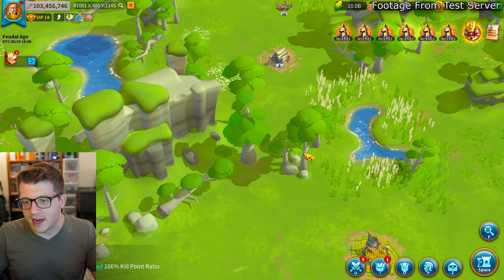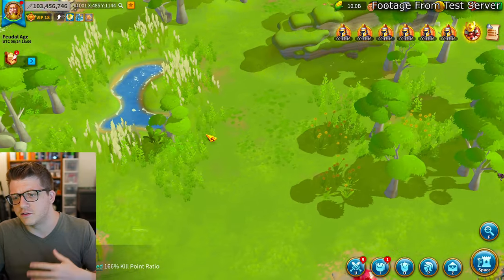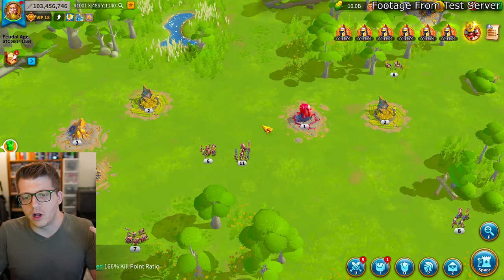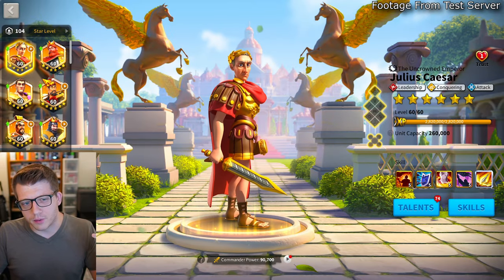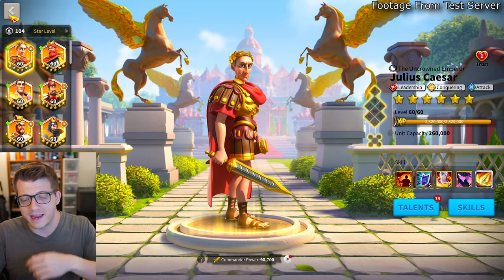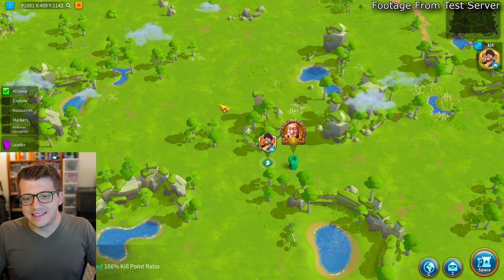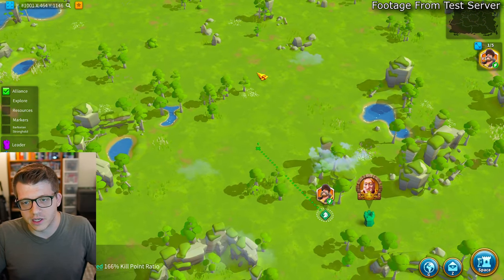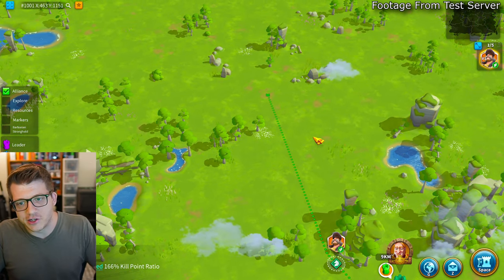At the end of the day I think this looks great. The trees are swaying, the grass is moving, there are different types of grass and vegetation — it looks gorgeous. The barbarians haven't changed at all; they'll probably update those and the troop models in the future. They'll probably also update the commander view at some point. For those of you that play on dot mode, it's just the same but better.